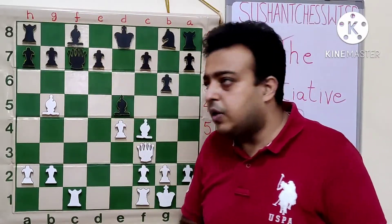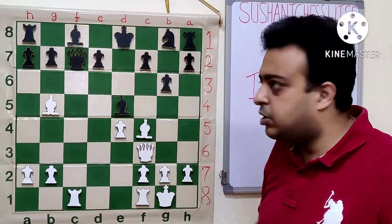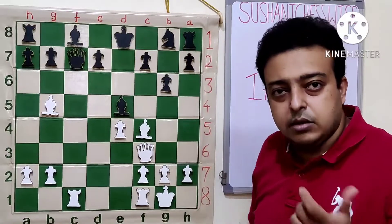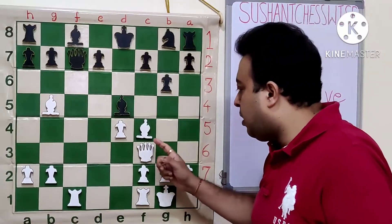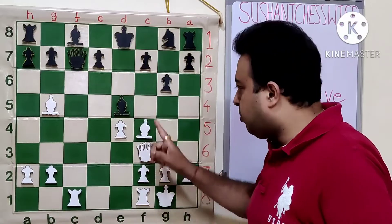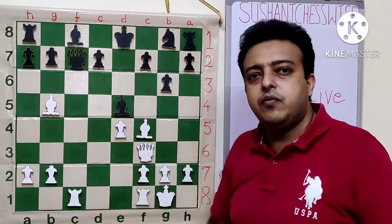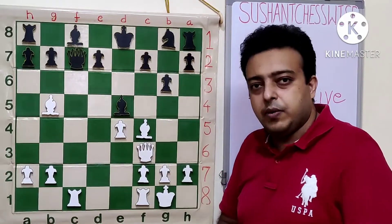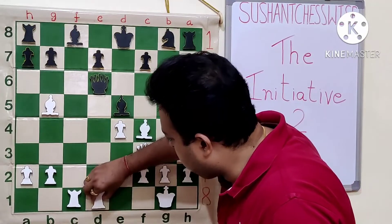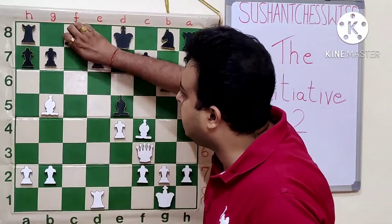...we might feel that white has given up a lot of pieces for the queen — white only has bishop and queen, while black has rook, bishop, knight, and the other rook as well. But after Qd1 check, stopping Rc1 — that is why white was not able to play Bd5 immediately. Qd1 followed by Bd5 gets a winning position for white.